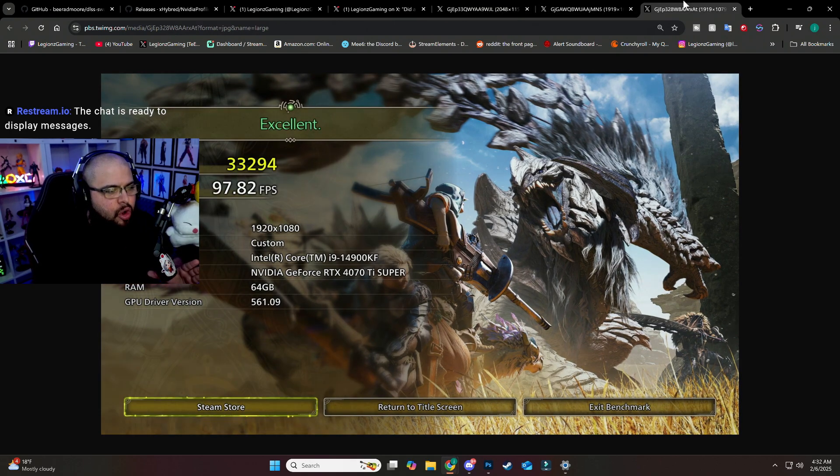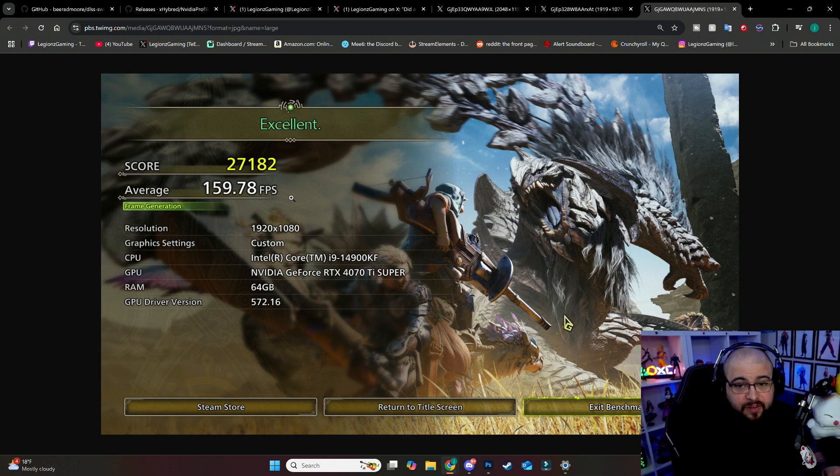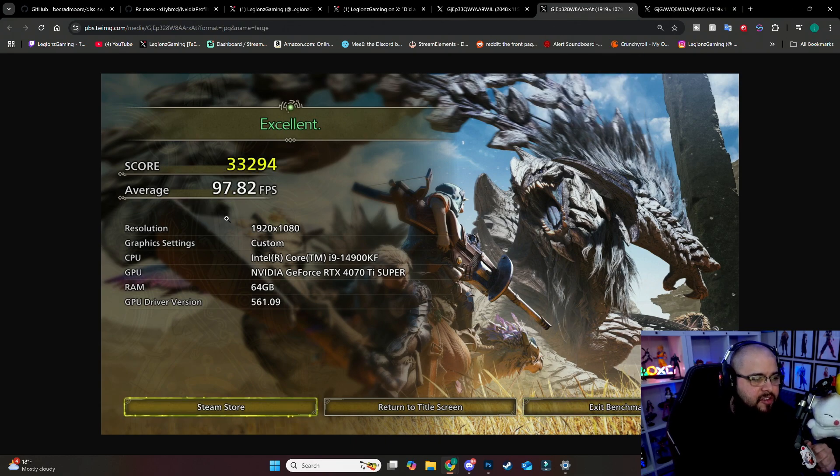The 40 series has something called frame generation — it's an AI tool that helps you get more frames without putting as much strain on your hardware. As you can see my score is really high here on my 4070 Ti, and I got it to 160 FPS. Before, I was struggling to get 100.